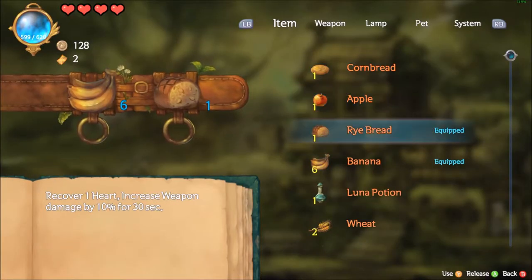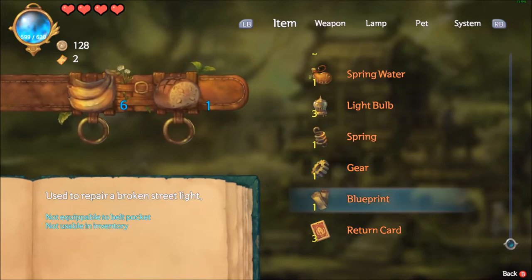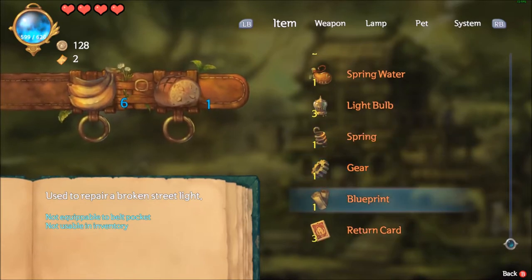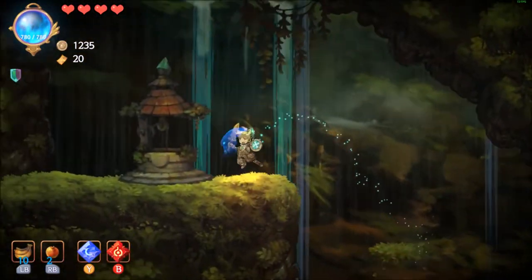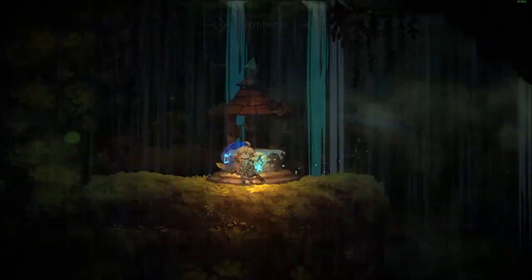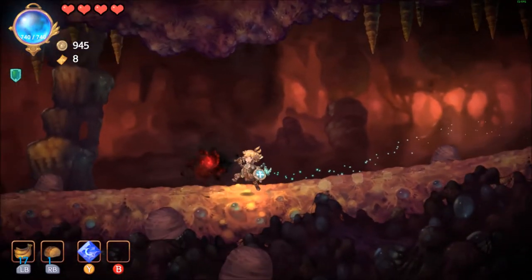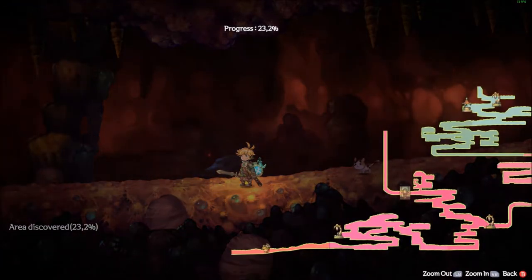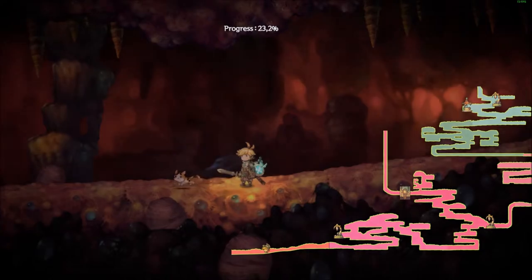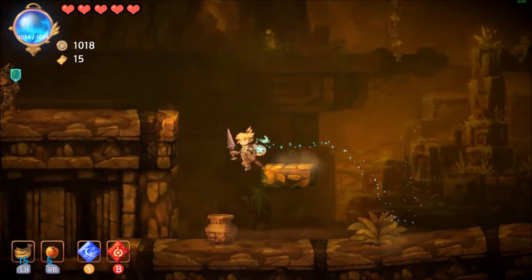This becomes less of an issue later in the game due to there being plenty of parts to be found or even purchased. There are also wells which function as fast travel points, making traveling between discovered areas easier. And to get your bearings, each area has a red orb you can destroy which fills out the game map to give you a better perspective.